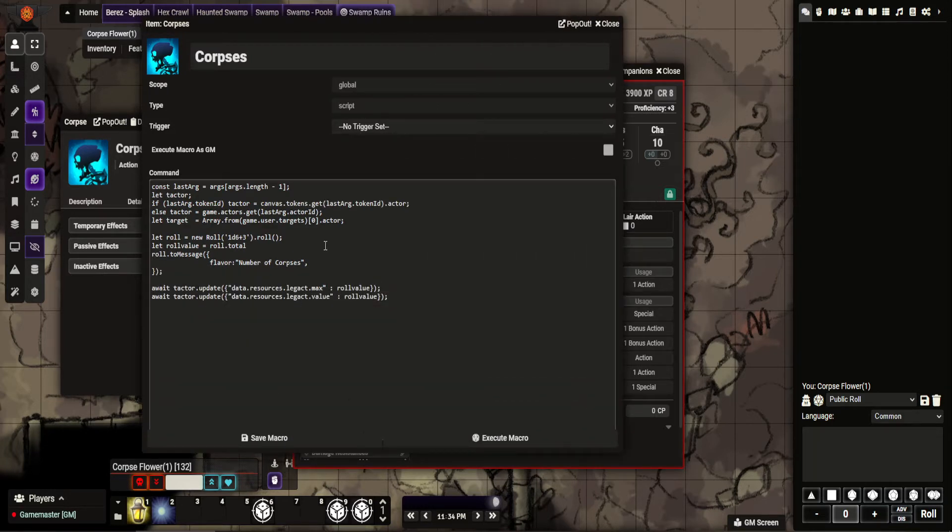You can see here, all it really does is a roll, posts to chat how many corpses it is, and then — because NPCs don't have resources — I'm using the Legendary Reactions ability to track this. So I'll show you how this looks.